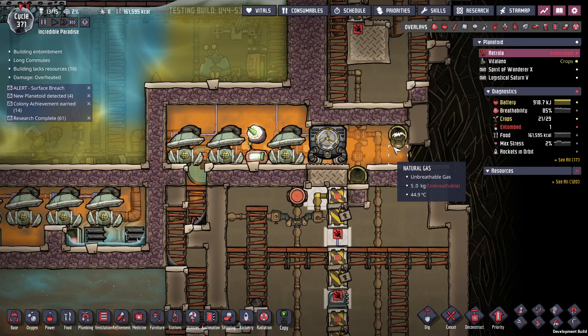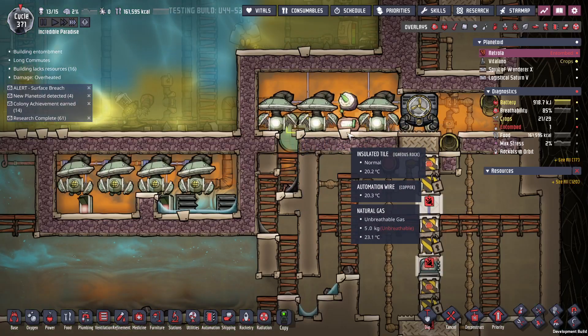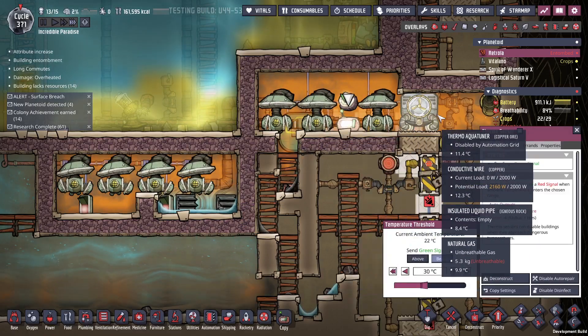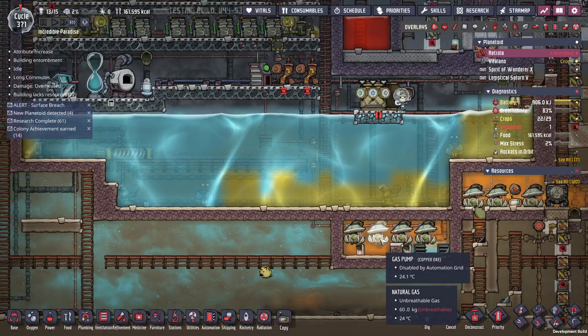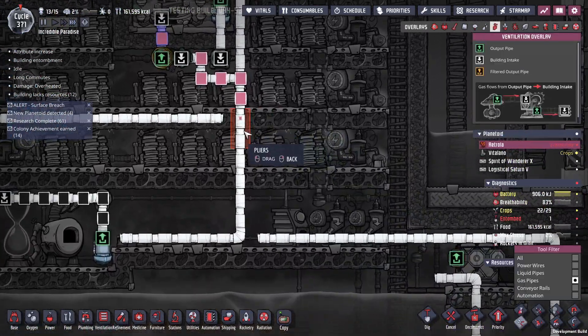This all dumps in over here, runs across the cold plate. When this temperature is low enough and the pressure is high enough, we then get gas over here. Now that all this hydrogen is used up, I can put in natural gas pumps.